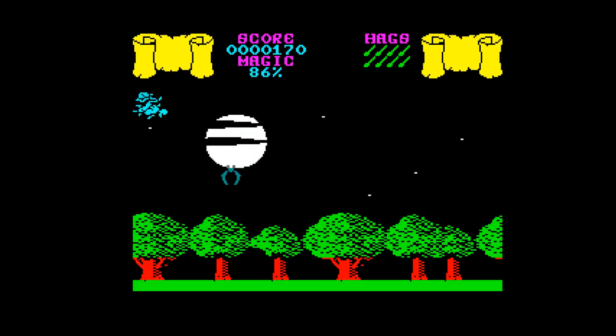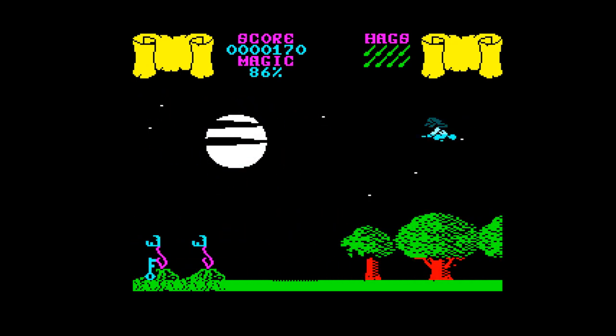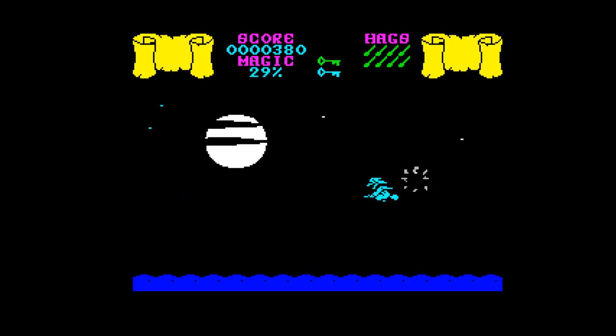Part one of the game sees you flying around the overworld and initial impressions are pretty good. Graphics are crisp and clear, the single screens are well defined with areas of forest, graveyards and the vast deep ocean. Enemies that spawn on these screens are directly related to the area you're in, which is nice — so ghosts for the graveyard, bats for the forest and gigantic bloody seagulls over the ocean.